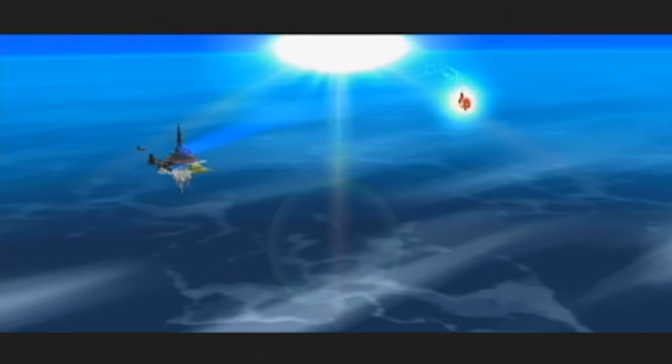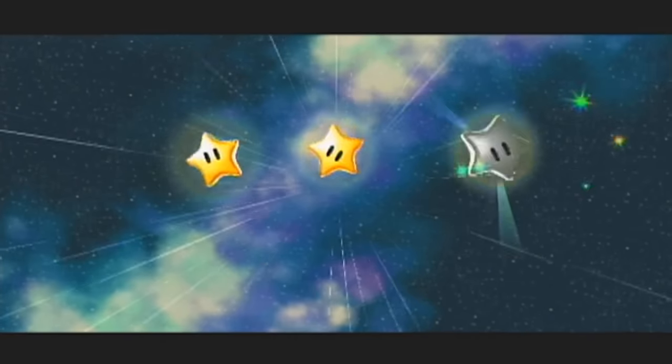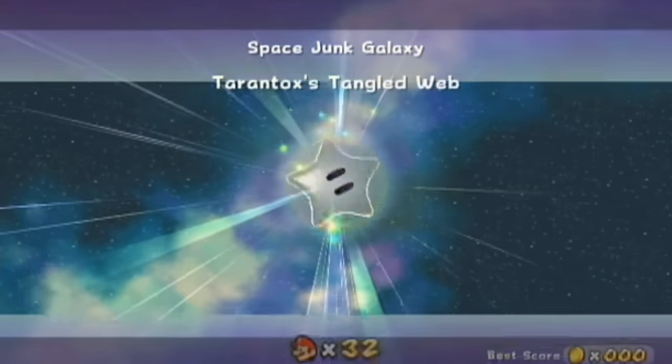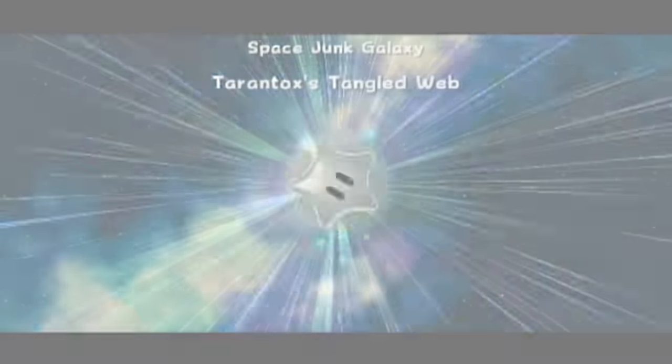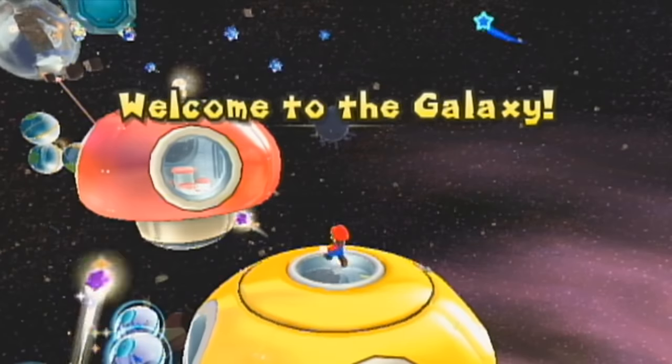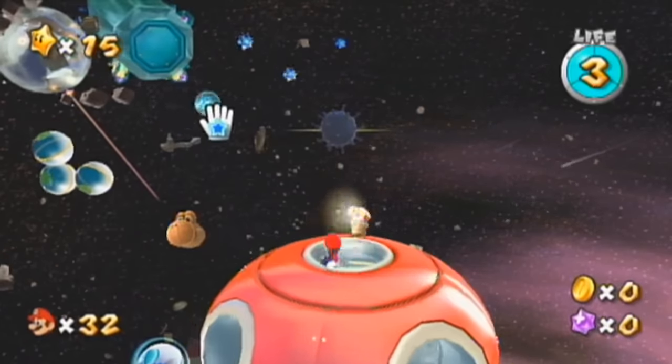But let's finally take on Tarantox's Tangled Web, which we still haven't done yet. Because we got distracted by the Prankster Comet, then we got distracted by the Secret Star, so now we can actually do this.